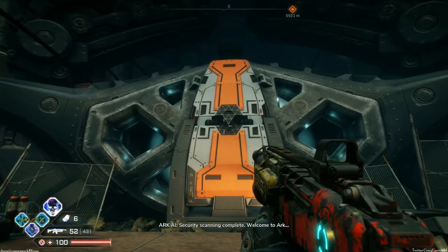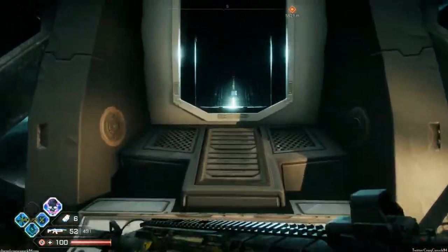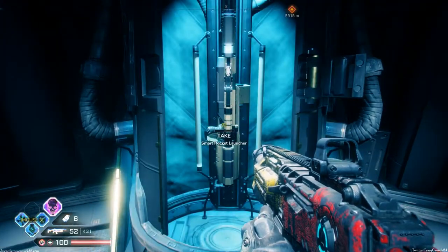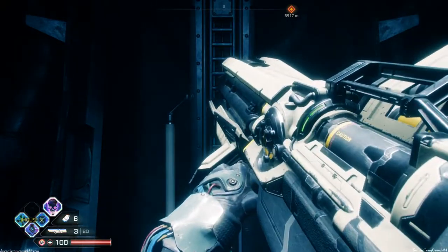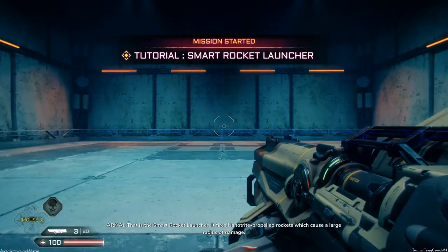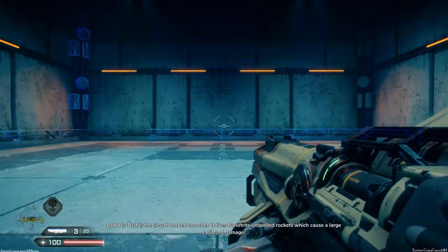Security scanning complete. Welcome to ARC 415B. That is the smart rocket launcher. It fires nanotrite propelled rockets which cause a large radius of damage.